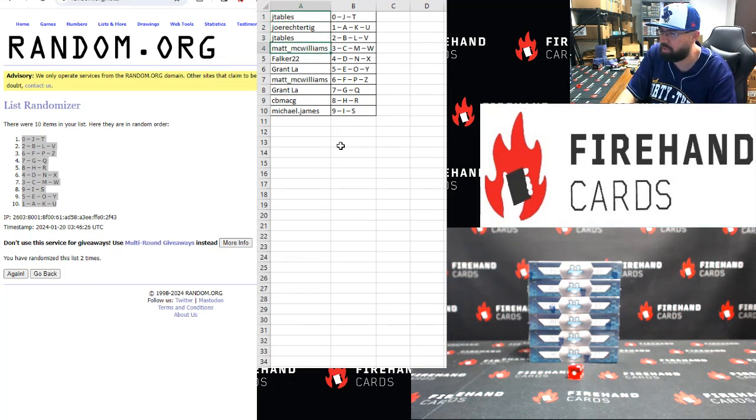JTable's two. Matt McWilliams three. Falker four. Grant five. Matt McWilliams six. Grant seven. CBMACG eight. Michael James niner.